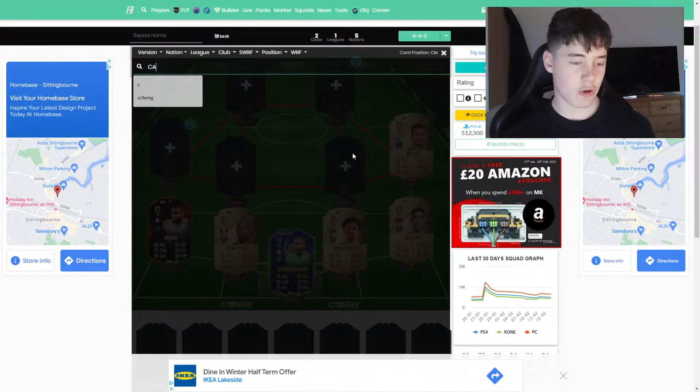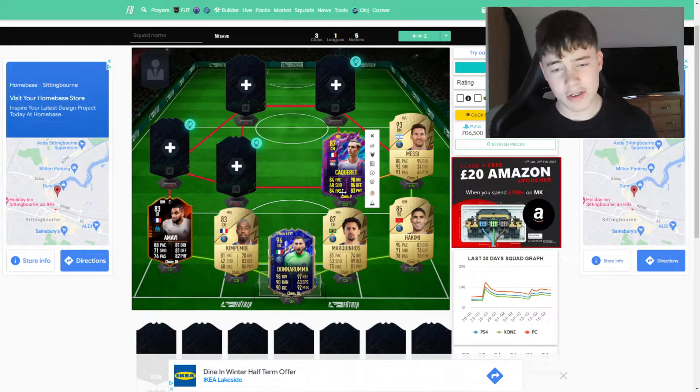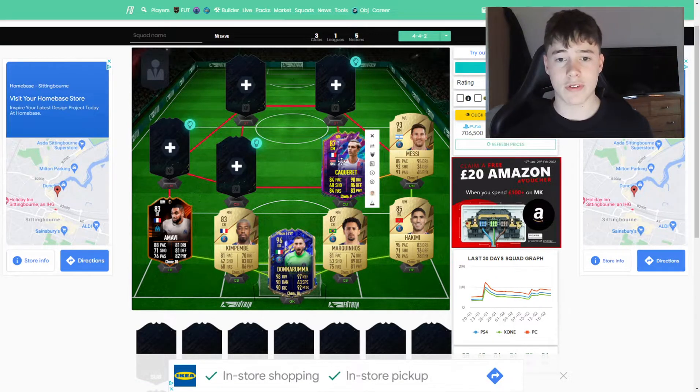At CDM we have got a very strong player and that is going to be Kakaret, a future stars player. I recommend going for his CDM version because when you apply a Shadow chemistry style he turns into like a 97-rated CDM, which is absolutely amazing and very meta. I recommend using him — you can also use Vieira there if you want.